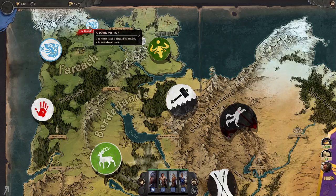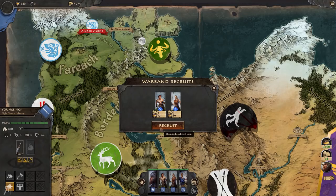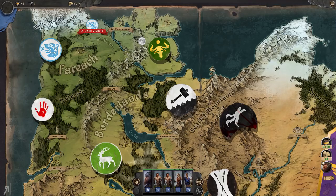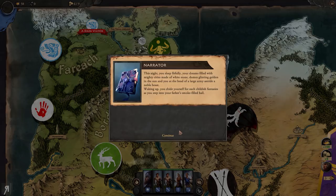The first available scenario is A Dark Visitor - the north road is plagued by bandits, wild animals, and trolls. Before starting, we should recruit additional units. I'm going to recruit some more shock infantry as I feel they'll be the most useful. There is also a supply limit of nine, and we currently have five, so we can't recruit unlimited units regardless of gold. Let's hire some and then start the scenario: Escort Dougal Ravencloak on the road north, and be careful of ambushes.